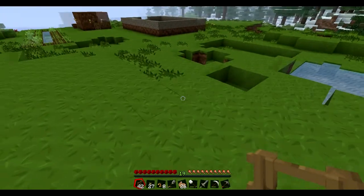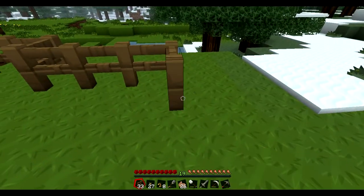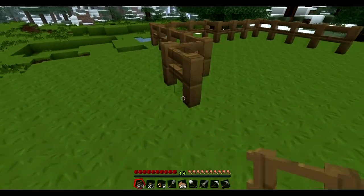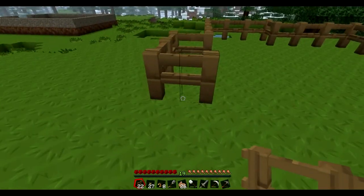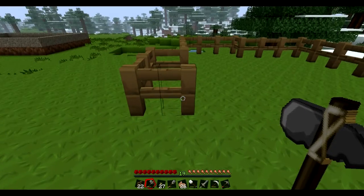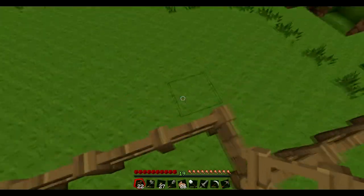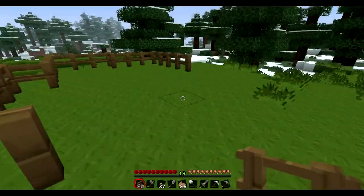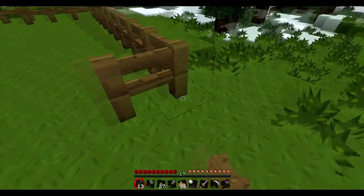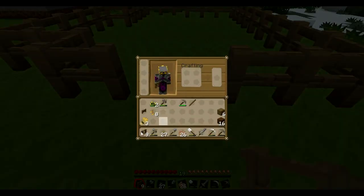I don't have enough spaces — this is sad. So I'll just make a crappy enclosure. Gates are fun to use; you can't jump over them, which is why they're useful. And a fence gate in the middle.